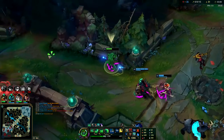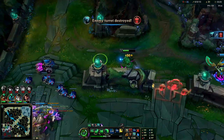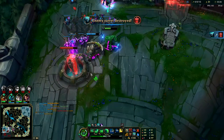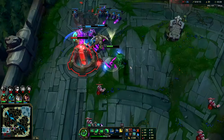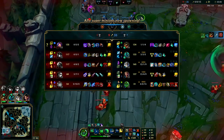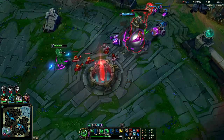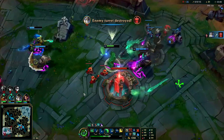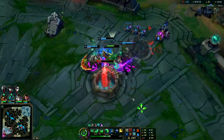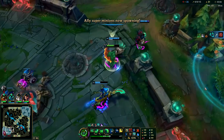Zac support is definitely a lot of fun. For support mains playing a lot of passive supports and getting frustrated — playing things like Janna and Soraka, you can carry with those and get Diamond with those if you want — but if you want a more proactive approach and more say in your games with one of the highest KPs on your team, playing stuff like Zac will get you there. Obviously don't first-time Zac in ranked — try to learn it first before running it in ranked.